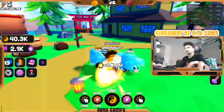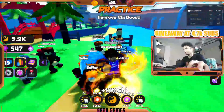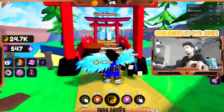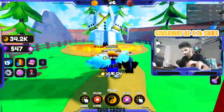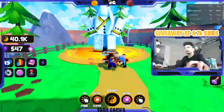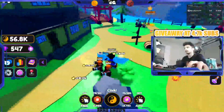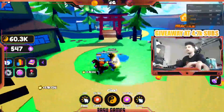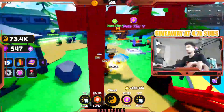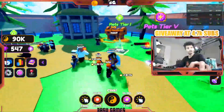Once you get strong enough you can take on the boss over here. I'm nowhere near strong enough though — let's see how much damage we do to Cago. It's whatever you get per click; that's how much damage you do to the boss, and it has 100 million HP. That's all for this video — if you enjoyed, leave a like, and if you want to see more, leave a comment. I'll see you guys next time, peace out.